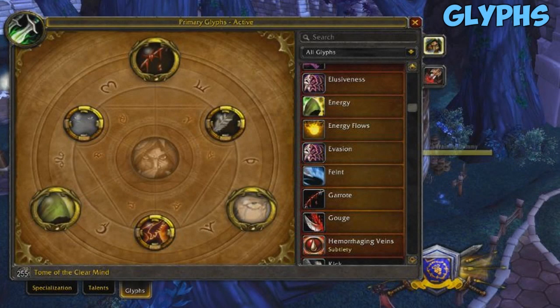Alright now let's talk about glyphs. The basic cookie cutter glyph setup for subspec would be the Glyph of Garrote, the Glyph of Energy, and the Glyph of Blind. Pretty much all these are non-negotiable except for the Glyph of Garrote — you can switch that out with the Glyph of Cheap Shot or something else depending on the situation.